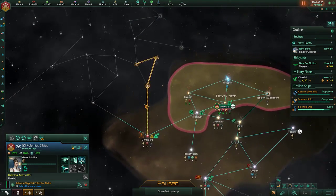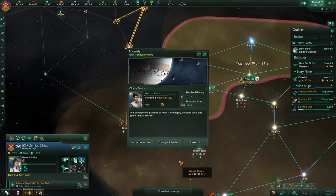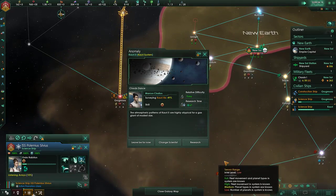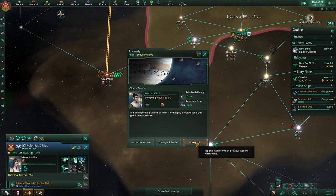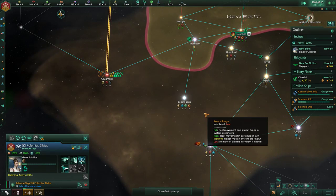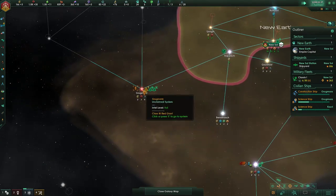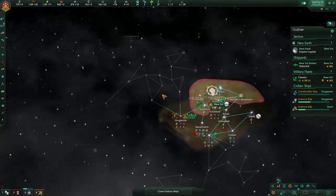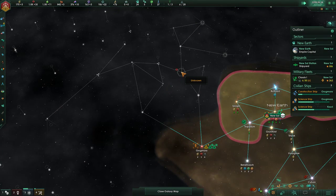We'll still continue with what I told it to do. The atmospheric patterns of Kauru 2 are highly atypical for a gas giant of modest size — get on it, buddy, let's see what's going on. We're going to be blocked in early game. But if they're up here, this is our jump point; if they're over here, this is our jump point. Either way, I still think this is the best path to go.